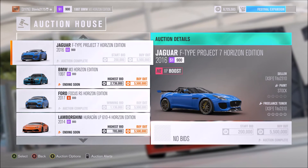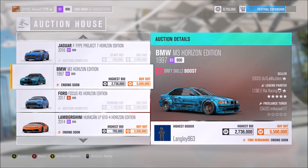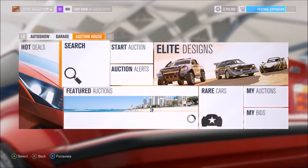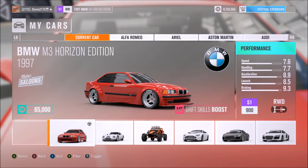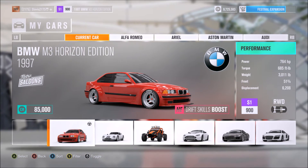If you don't have a ton of credits, just start saving up — use some of the perks I talked about in my other video and use the Horizon Promo, and you'll be able to get at least one of the cars you want for very cheap. It used to be really easy to be a seller but tough to be a buyer — now that's flipped.